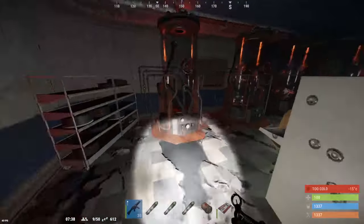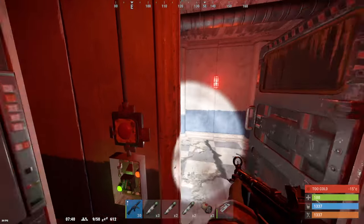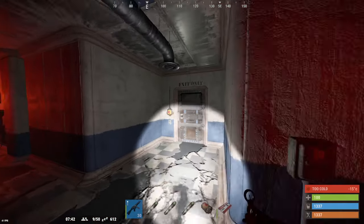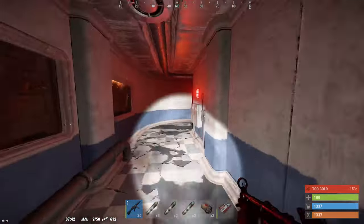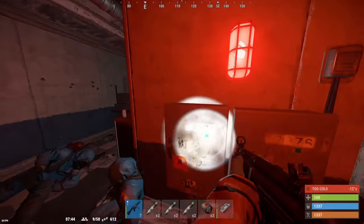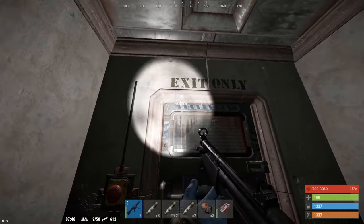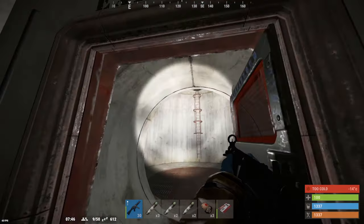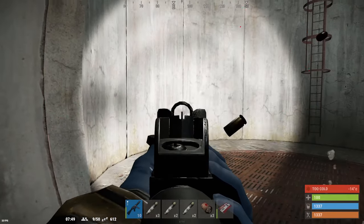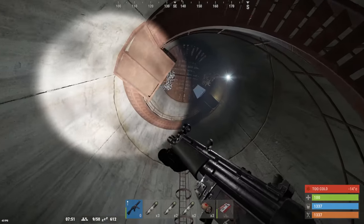Now, run from over here to the other side of the red key card room. Press the button to open the door. But be careful, as there is sometimes scientists camping this area. Now, go to the exit only sign. But also, you're going to want to continue being careful, because there are sometimes scientists there.